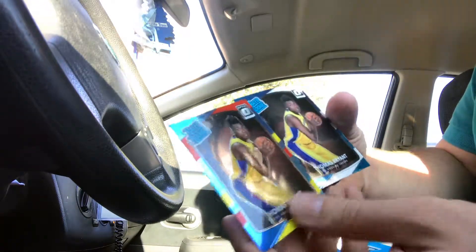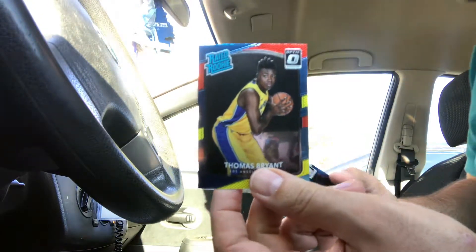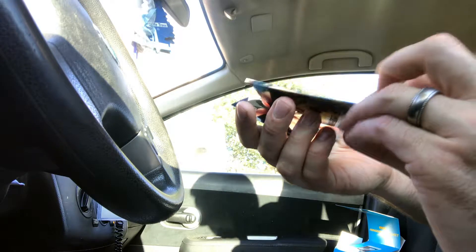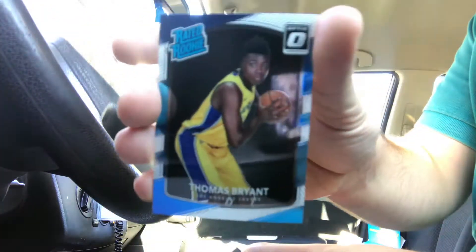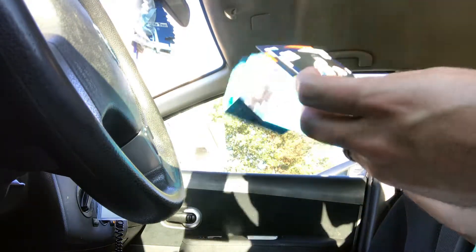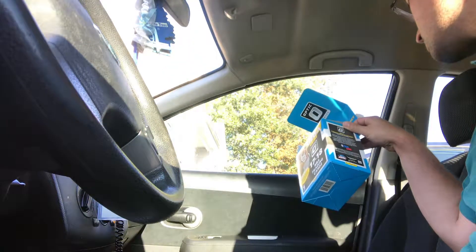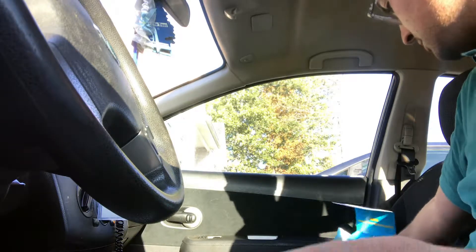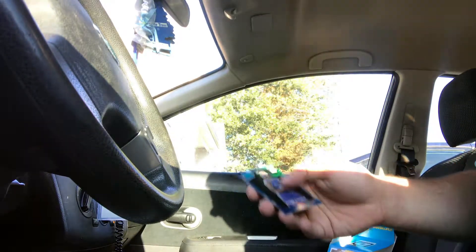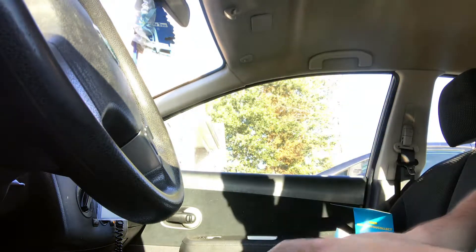Two different Thomas Bryant cards here — this is the standard red/yellow that comes in the mega box. This one seems to be more common, like what you get in a retail pack. This is the hollow — we got three prisms overall. I like the Rookie Kings; that's probably my favorite card.